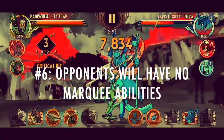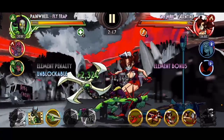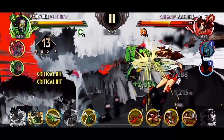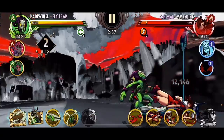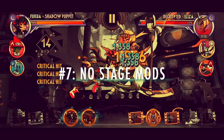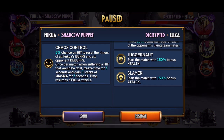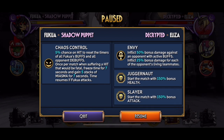Number 6: your opponents will not have marquee abilities. This is going to be a huge help for your offense. No ICU means you can use debuffs more often. No Tainted Blood and Grudge means you can crit more often without being punished. No Frontman or Soloist means the big bands you fight will have less damage reduction. And no Ritual Sacrifice means you don't have to worry about Eliza coming in with full meter. Number 7: there are no stage modifiers. There's nothing else to worry about aside from your opponent's stats and signature abilities, making blind picking into randomized opponents a lot less intimidating and fights relatively easier to clear.